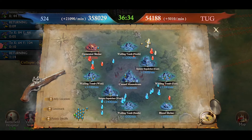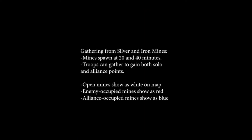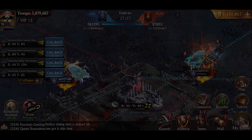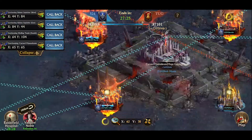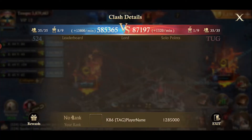Silver and iron mines also spawn during the match and can be found while viewing the map. Gathering these mines will also earn solo and Alliance points. During the match, click the banner at the top of the screen to view clash details and see Alliance and individual point earnings.